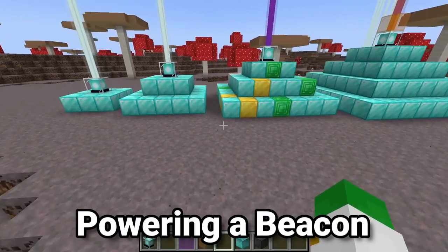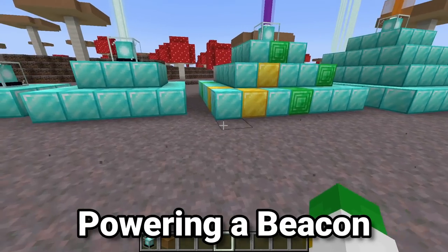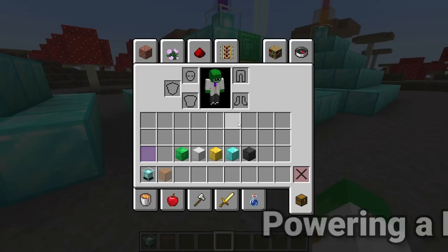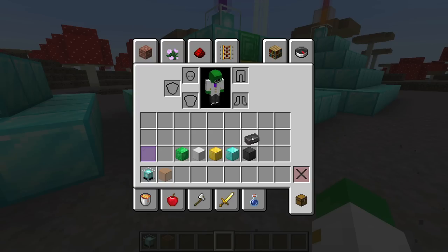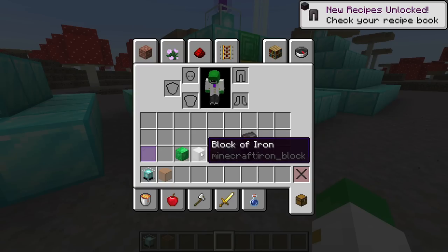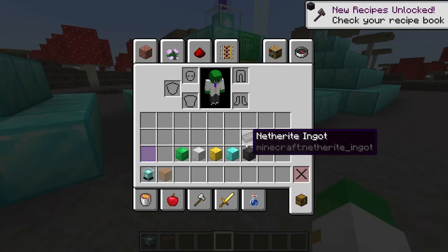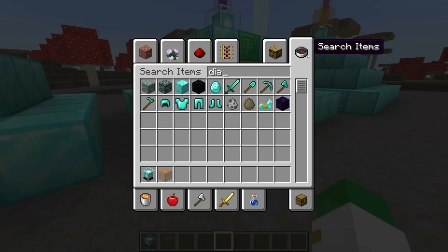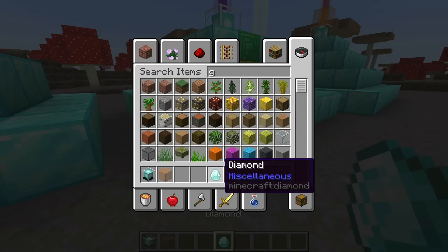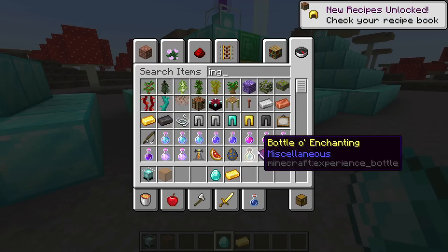How do you actually power on the beacon? The same five materials the beacon base can be made of — iron, gold, diamond, emerald, or netherite — are the same materials you can use to pay and power it on. Ideally you'd want to use an iron ingot, an emerald, or a gold ingot. You could use a single diamond or a gold ingot to power this on.